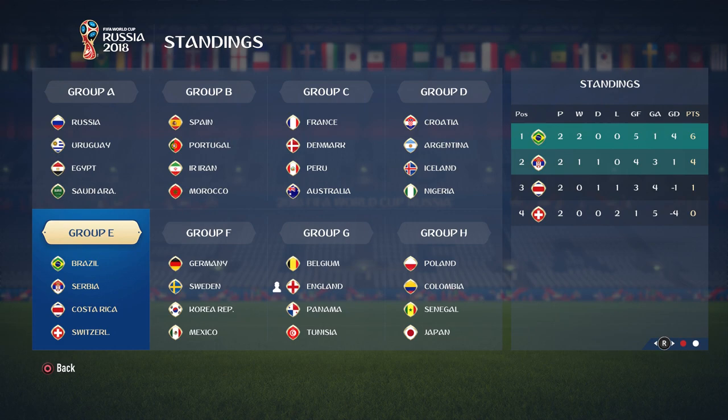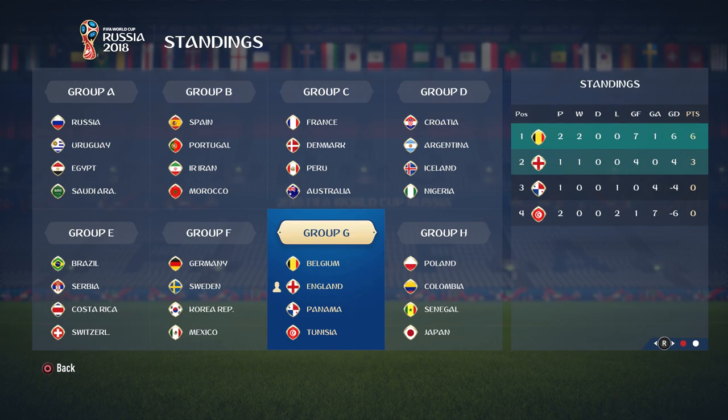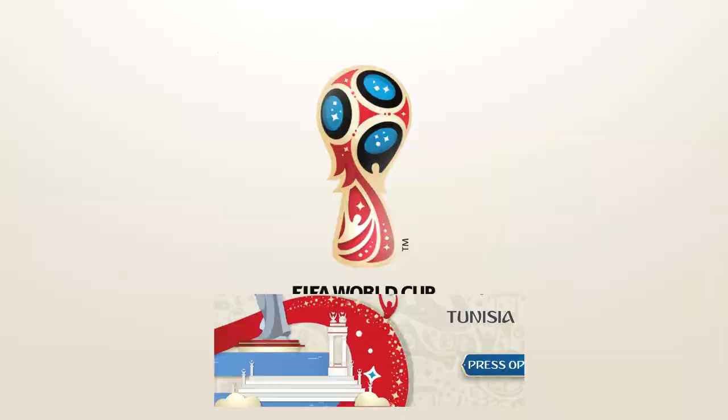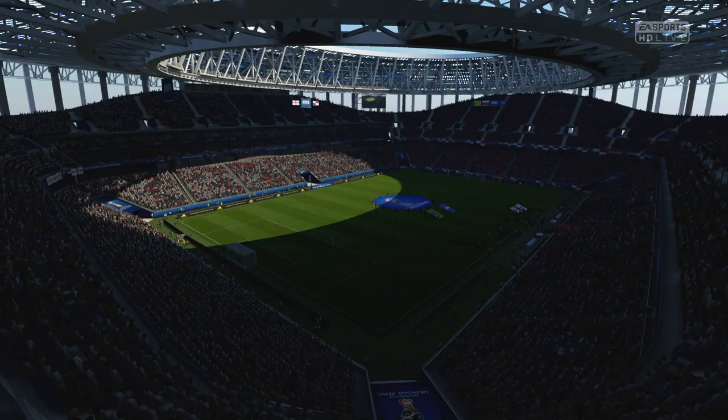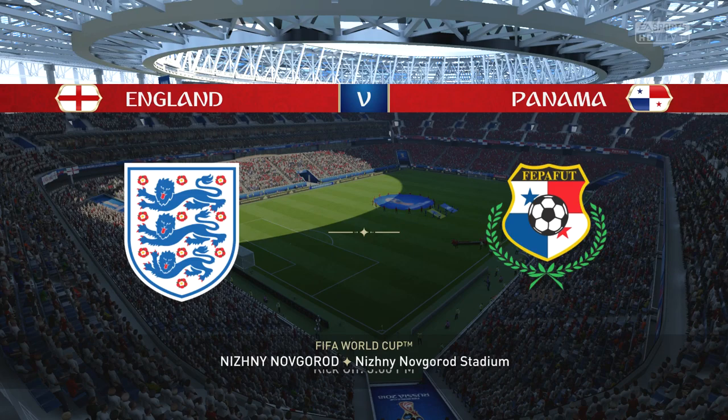Just a quick look at the table before we play. Belgium is currently on top — they've played two, won two. If we win today by 3-0, I think we get to go on top, so we've got to put a few past Panama today to get to first place. If you're new to the channel and want to see more FIFA 18 World Cup videos, click the subscribe button and the notification bell.